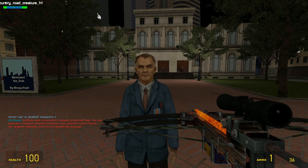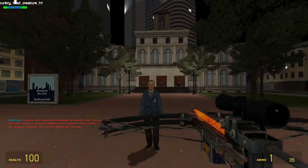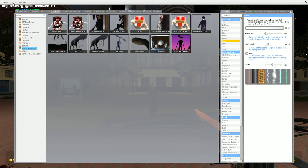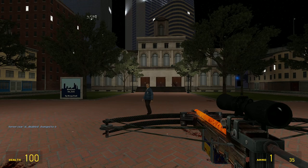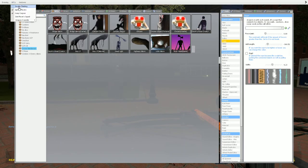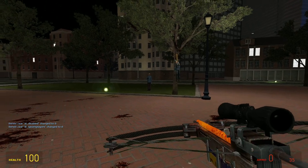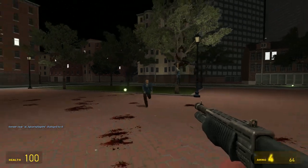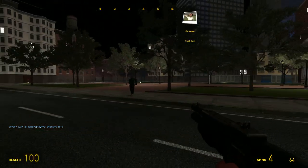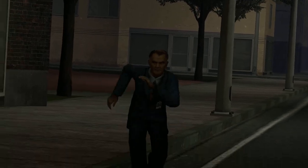Let's take a look at a Completely Normal Man. This is actually a Country Road Creature but as a human. It walks around kind of normally, but when you turn off NPC players and get its attention, it makes G-Man movements and runs at you full speed.